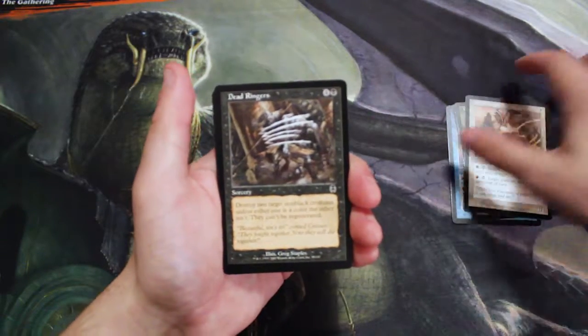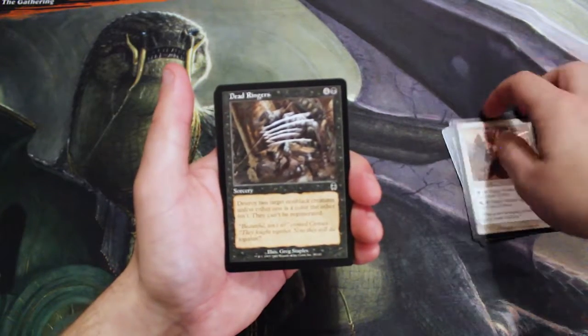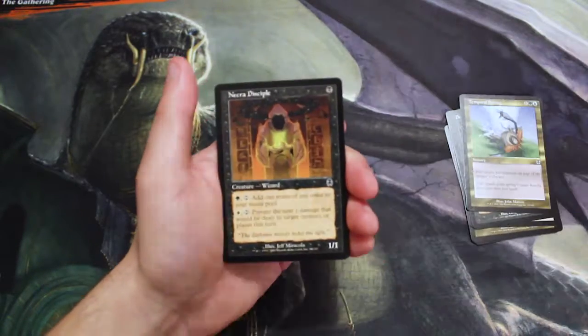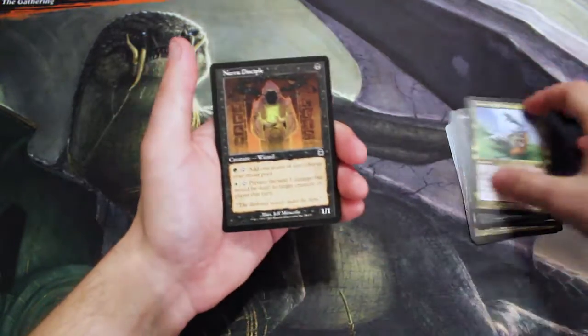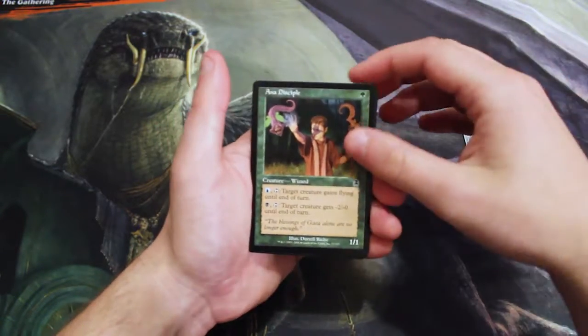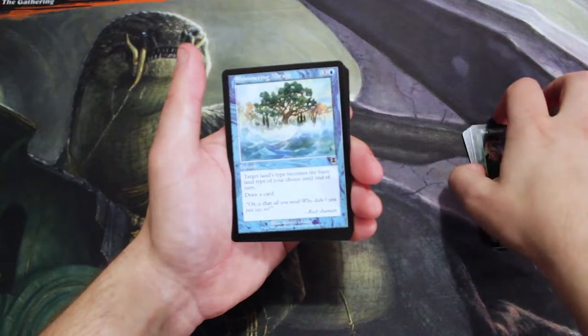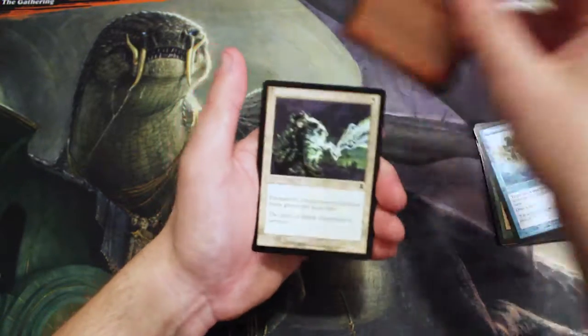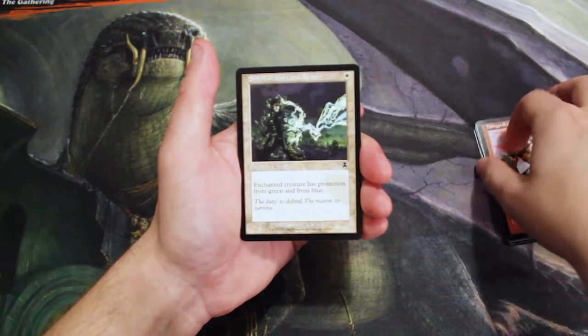Apologies, by the way, if I'm botching any of these names. Dead Ringers, Temporal Spring, a Nera Disciple — I think that's four — and an Ana Disciple. Okay, I think we got all of the Disciples. Shimmering Mirage, Tangar's Glare, Shield of Duty and Reason.